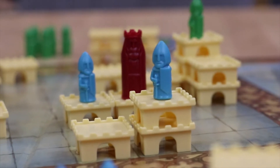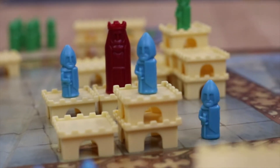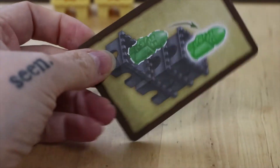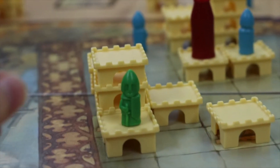TORRES is played over 3 rounds, or years, and each year is separated into turns, or seasons — 3 or 4 depending on the player count and the round. On your turn, you will have 5 action points to use, choosing between placing a knight, expanding a castle, moving a knight, buying an action card, playing an action card, or moving one space up the scoring track.